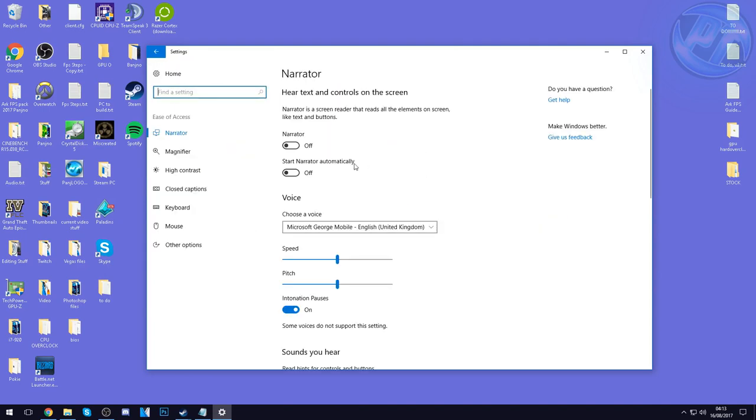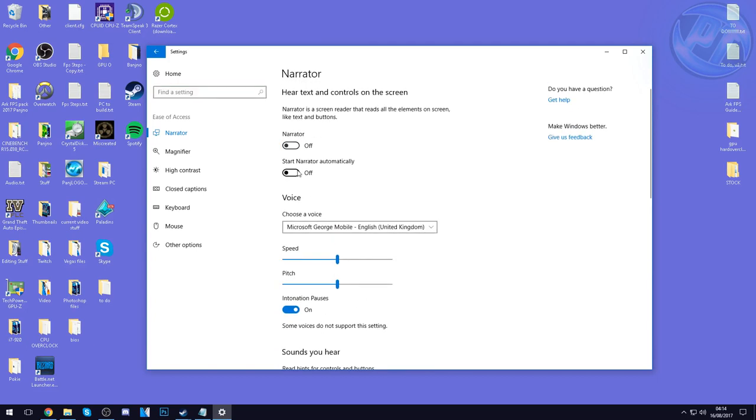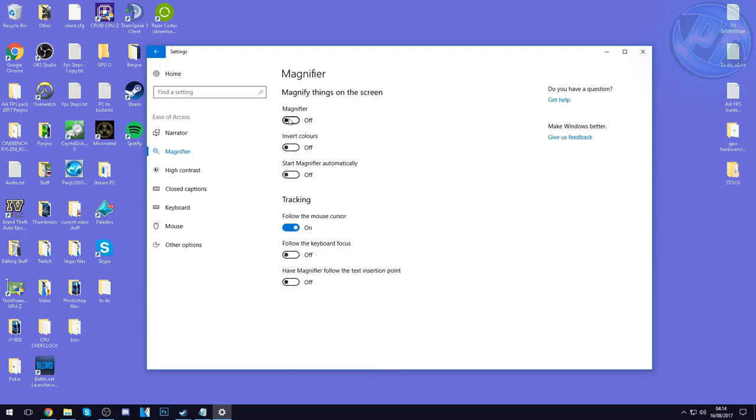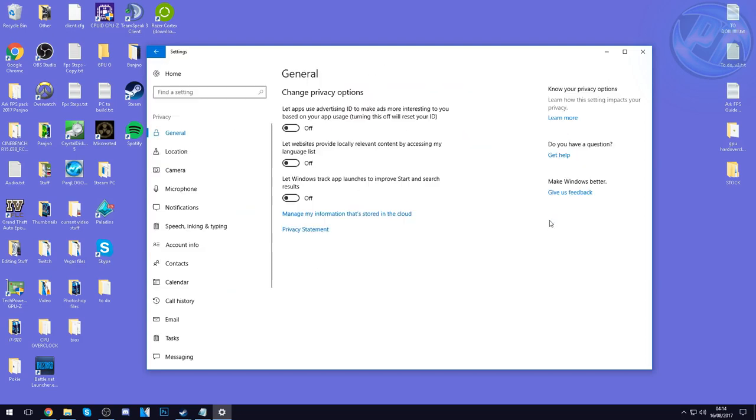Press Home once again, go to Ease of Access. We're going to be turning all of this off. If you use the Narrator inside of Windows, keep it on — but for the majority of people all of this is useless. So Narrator: turn off. Start Narrator Automatically: off. Turn off the Magnifier, Invert Colors, and Start Magnifier Automatically. Once done there, go down to Other Options — Play Animations in Windows: turn off, and leave Show Windows Background on. Press Home once again and go to Privacy.